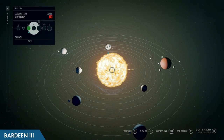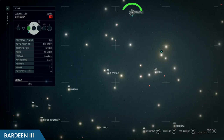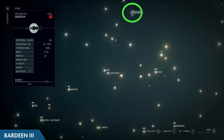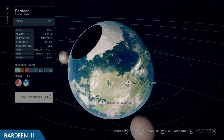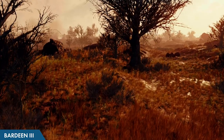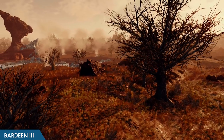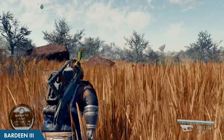The next planet on the list is going to be Bardeen 3 in the Bardeen system, located towards the top center of the universe map, straight above and right in between the Cheyenne and Crick systems. This is an awesome planet for an outpost as it has a lot of basic and essential resources as well as an abundant supply of flora and fauna, making it a great resource farm as well as a potential XP farm.